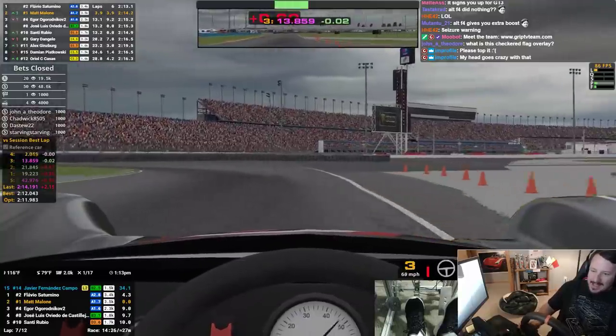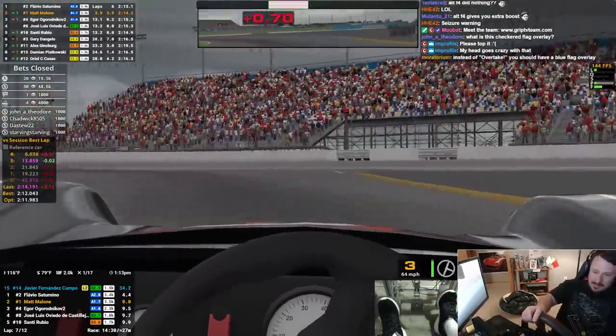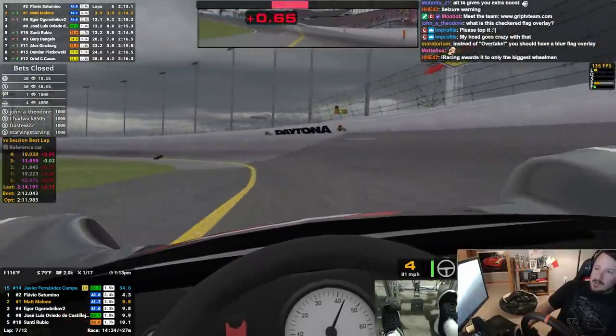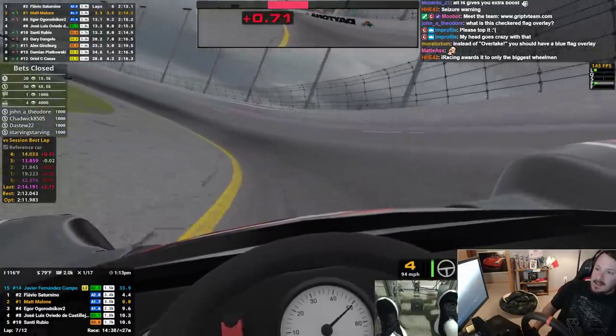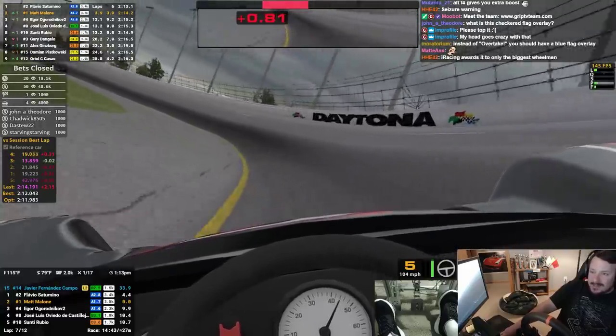We're just going to lollygag and get our second place and be happy with it. If I wouldn't have screwed up turn one that one time, we'd have stayed with him — but he's obviously way faster through the race than I am. Instead of 'overtake,' you should have a blue flag overlay.